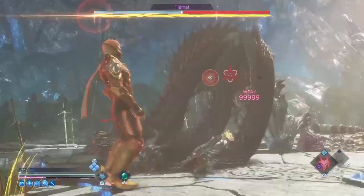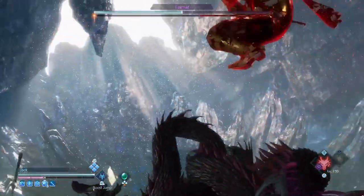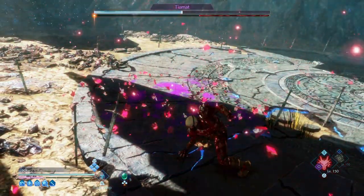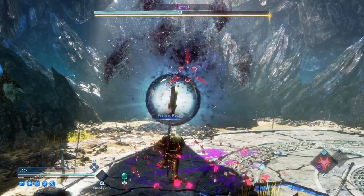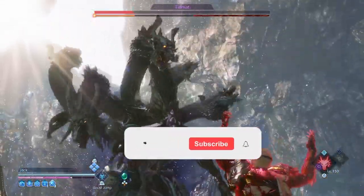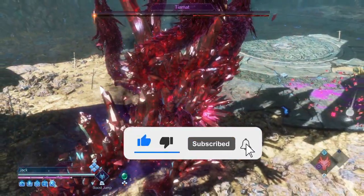Hey, what is up guys and welcome to my channel, and here's another build for Stranger of Paradise. Today's build is absolutely crazy — the damage is so ridiculous that you can one-shot nearly every single enemy in the game. Even bosses will get one-shotted, as your axe is able to hit the max 999,999 damage, so full 100k damage with each attack.